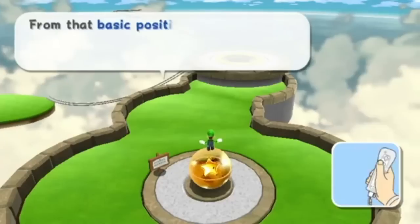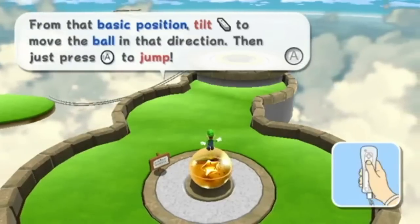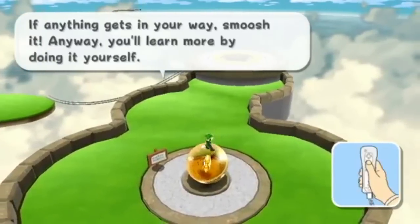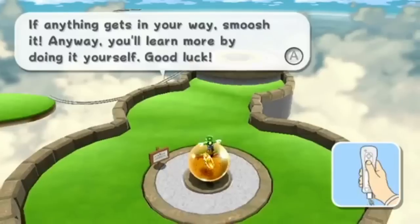From that basic position, tilt the Wiimote to move the ball in that direction, then just press A to jump if anything gets in your way — smoosh it. You'll learn more by doing it yourself and dying a lot.